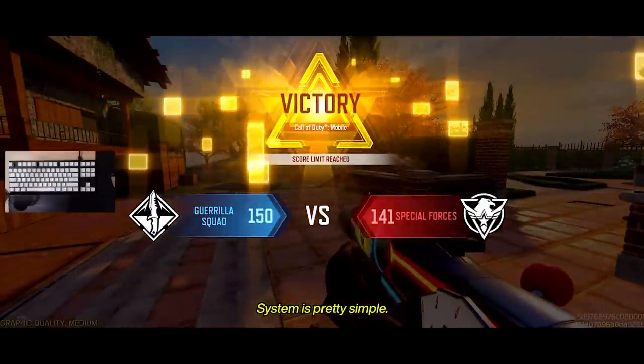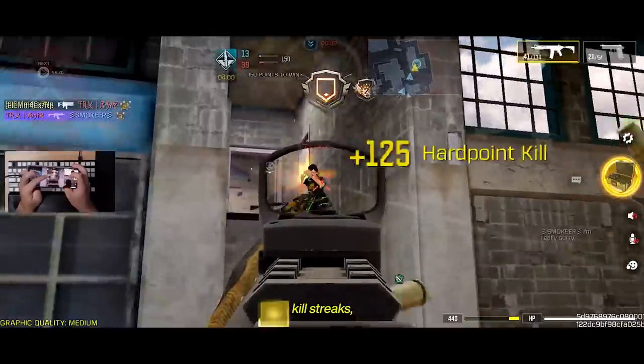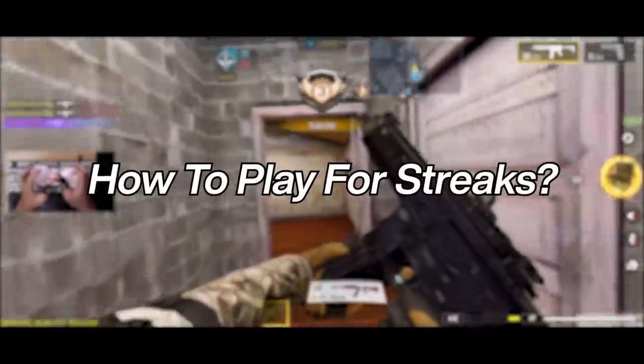Cloud Mobile's point system is pretty simple. You get points from kills, objective kills, gluing objectives, killstreaks, and sometimes primer scorestreaks as well. So how can you play to get higher scorestreaks?